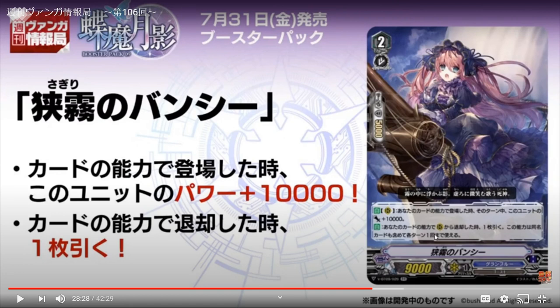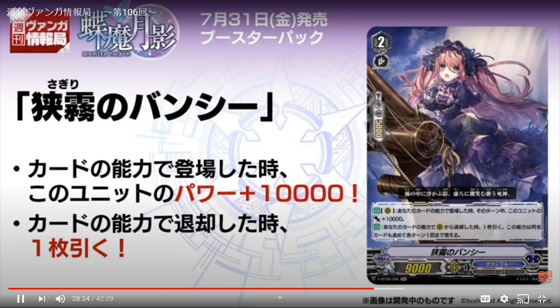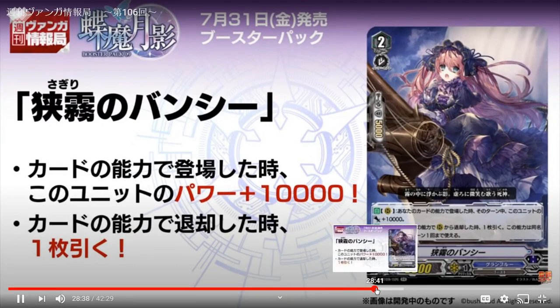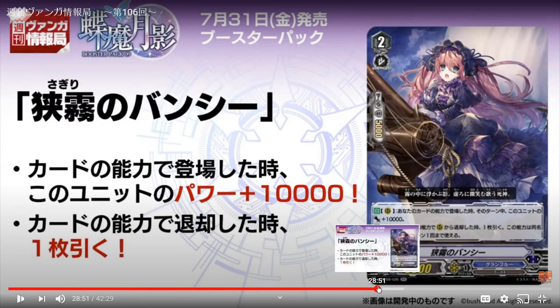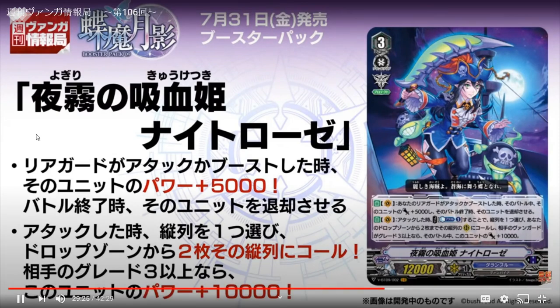The second skill will make more sense after the next card they reveal — the grand new VR which is Vampire Princess of the Night Fog, Night Rose. A lot of people's fan favorite. First skill: when your rear guard attacks or boosts they gain 5K until end of battle, but at the end of battle you have to retire it. Second skill: when it attacks, counter blast one, choose a column and call up to two cards from your drop zone to that column.